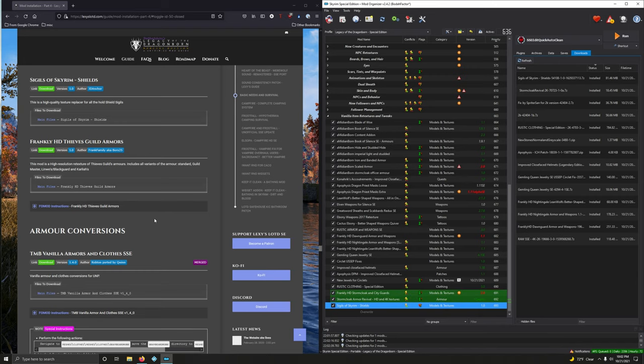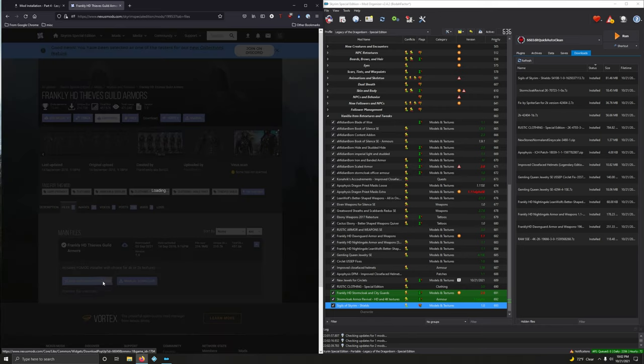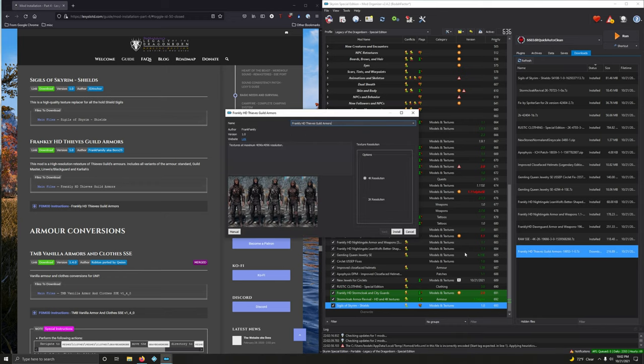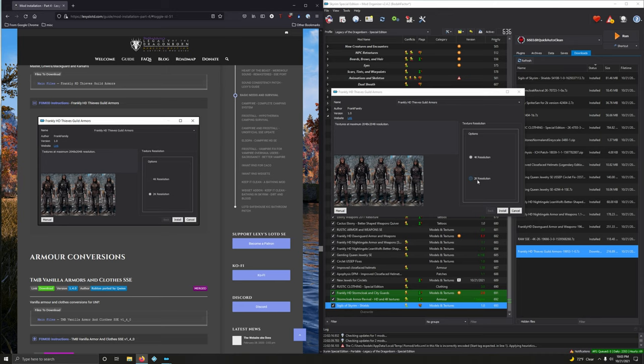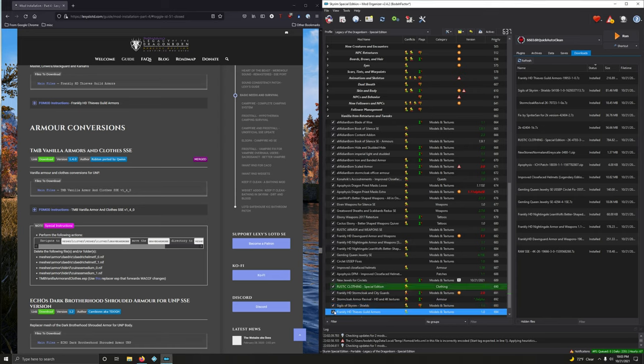Finally, we're installing Frankly HD Thieves Guild Armors. Let's do it, version 1, files, mod manager download. This is going to be a fomod — double click, guessing 2K. 2K, install it. Activate that.